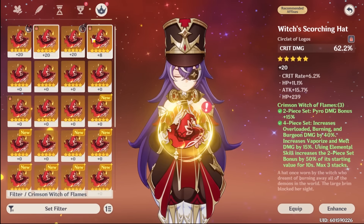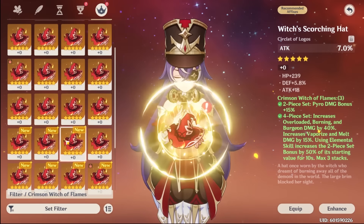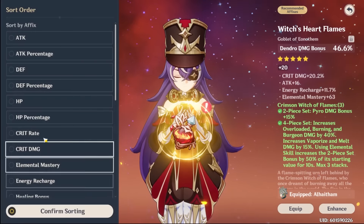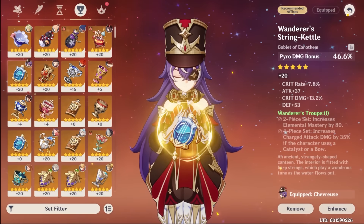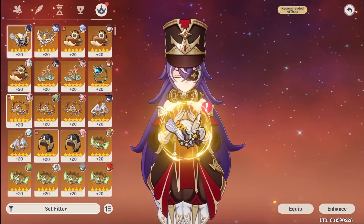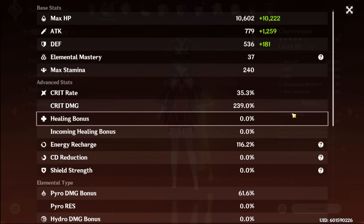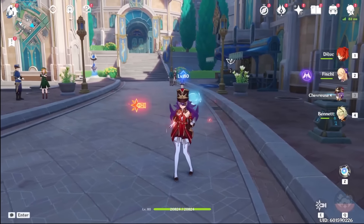For circlet — since I'm already using a Homa, I probably need a Crit Rate circlet. I may actually need to strongbox a bit more because I don't have that many Crit Rate circlets. Let me skip this for now and give her a Pyro goblet. This stat spread is a little overkill with her Crit Rate being too low. We definitely need a Crit Rate circlet — let me go to strongbox.